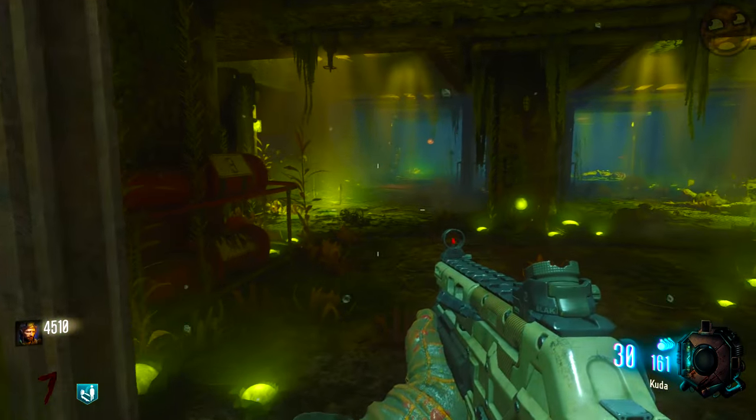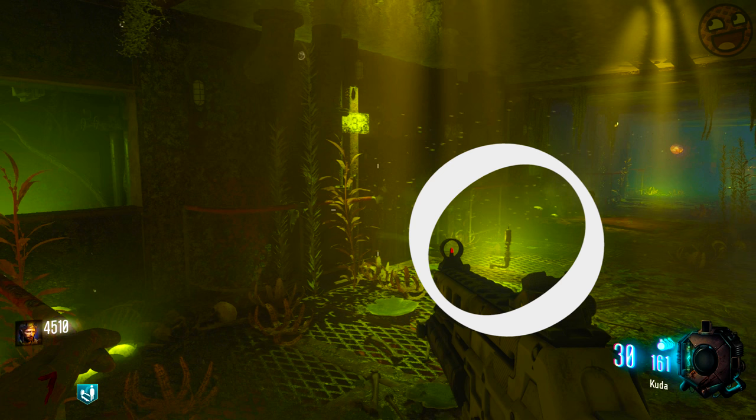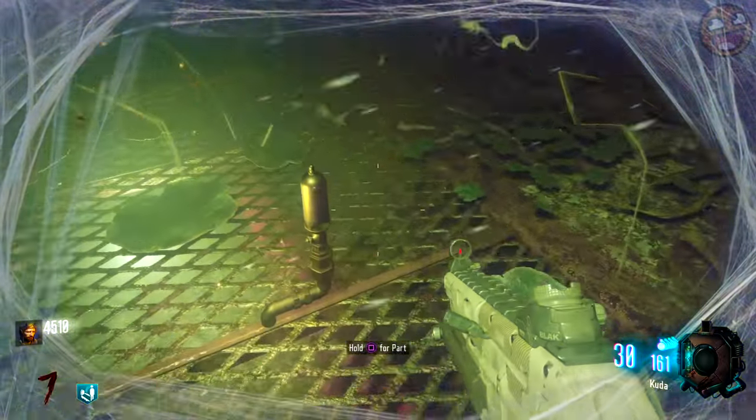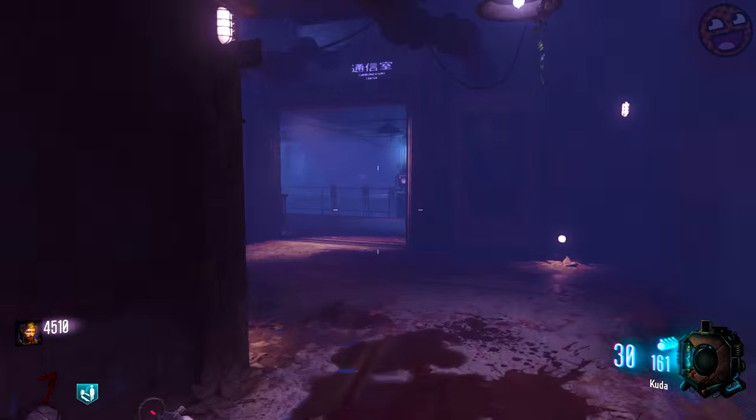Now that you've done all that, if you go back into the water opposite that main power switch, you'll find a machine tools part floating in the water, just in front of the turbine. This is the first part you need to drain the pack-a-punch and grant yourself access to it.